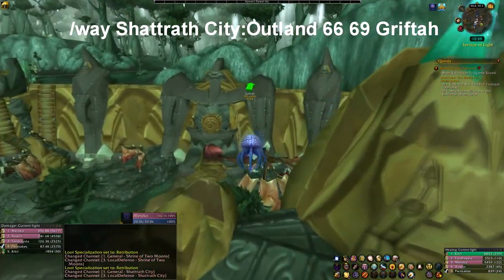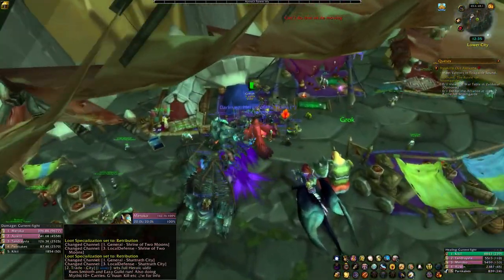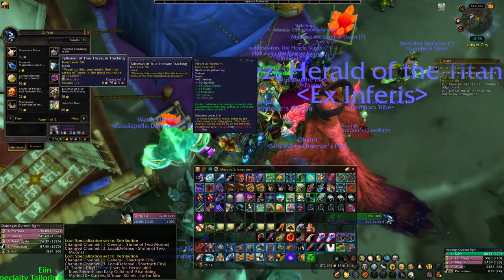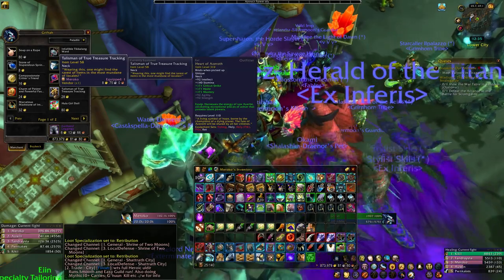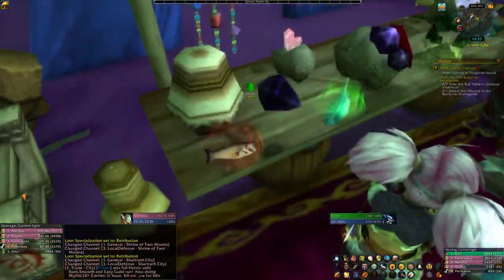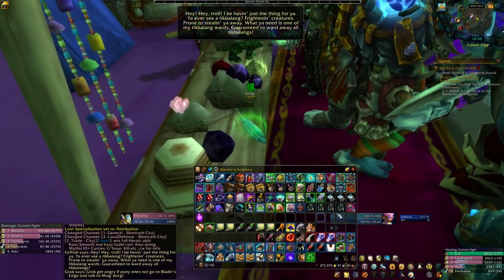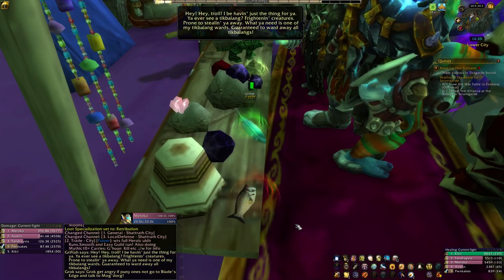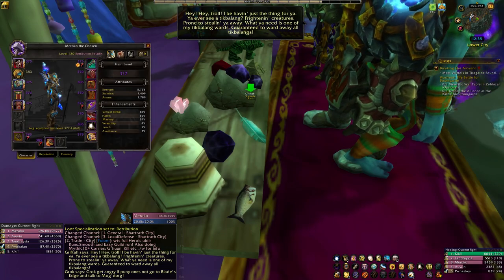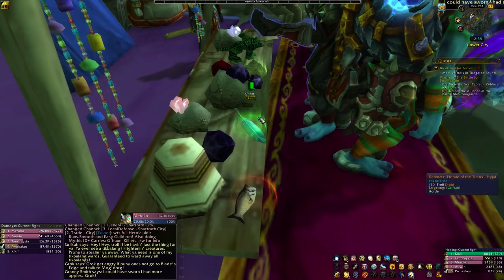To start this riddle you have to buy an item called the Talisman of Treasure Tracking. Grifta is who you're looking for and he sells the Talisman of True Treasure Tracking. You want to purchase the item and have it equipped — make sure you equip it. As you can see there are clues here. If you don't have this equipped these won't glow, so that's how you know they're clues. The actual start of the riddle is wearing the item, and this part is telling you what to do next.